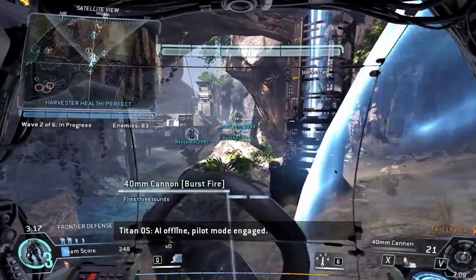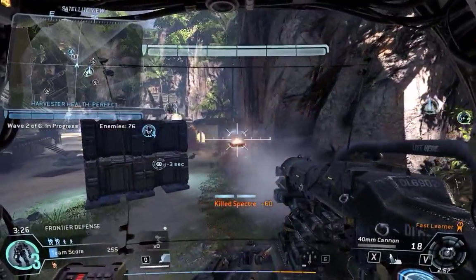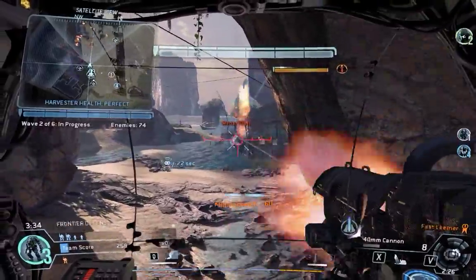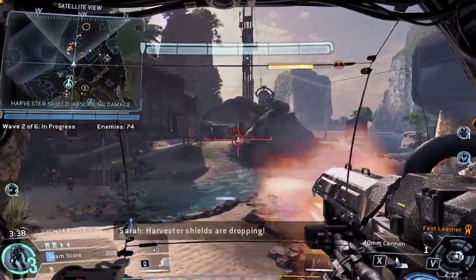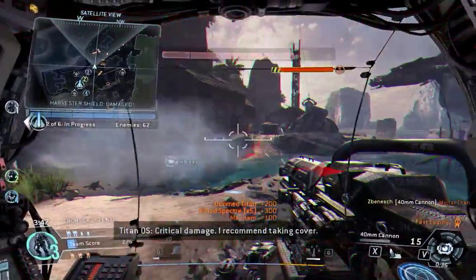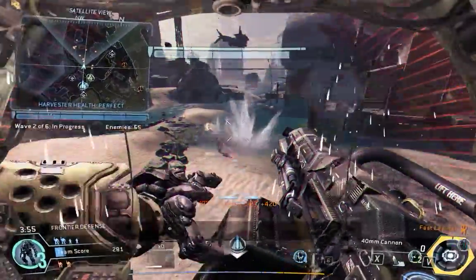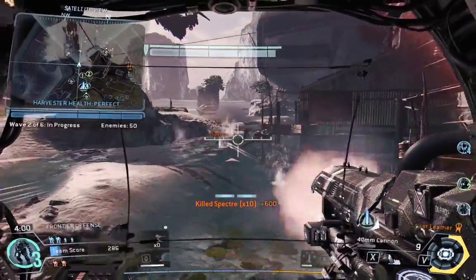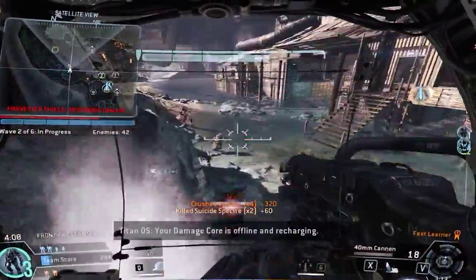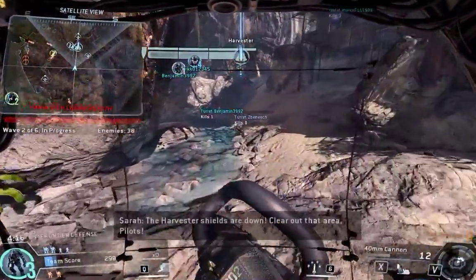AI offline. Pilot mode engaged. Harvester shields are dropping. Critical damage — I recommend taking cover. A friendly Titan is attacking your target. Activating damage core. The Harvester shields are down. Clear out the area, pilot.